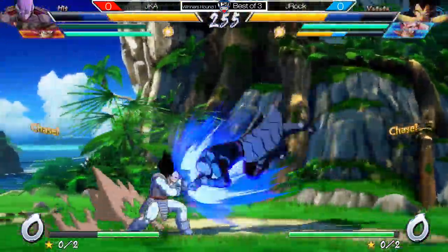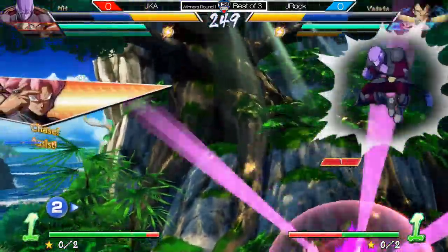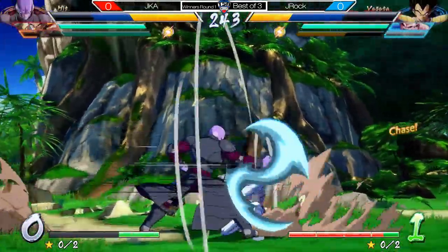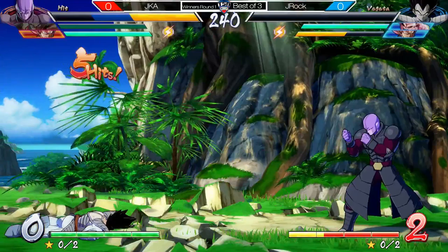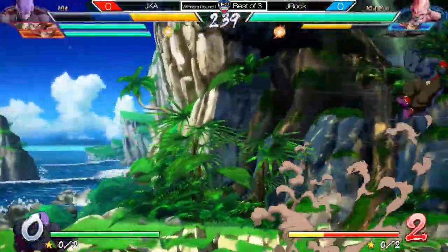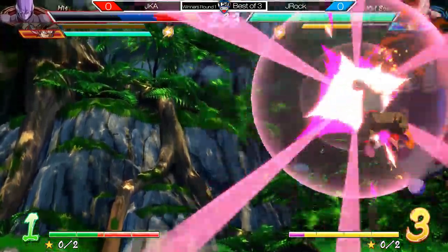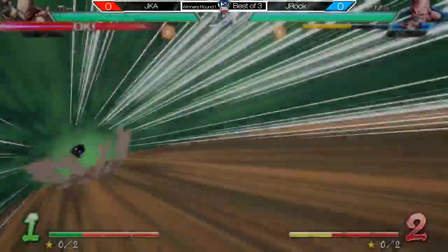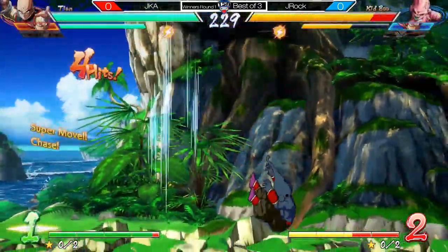Gets crossed up. Base Vegeta and Goku Black are pretty well beat up right now. Very risky on trying to use that counter there. Opens him up and takes out Base Vegeta. Good job, JKA. In comes J-Rock's Kid Buu. Now this matchup is kind of a hard matchup for Hit. Did that Vanish a little too late? He probably thought the beam was going to kill, but he takes out Hit. So it's just Tien and Black versus Kid Buu in black.